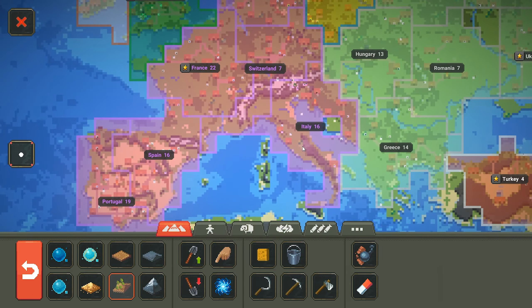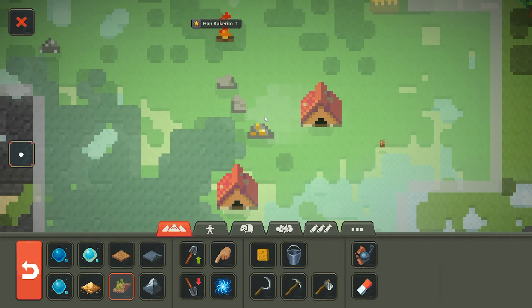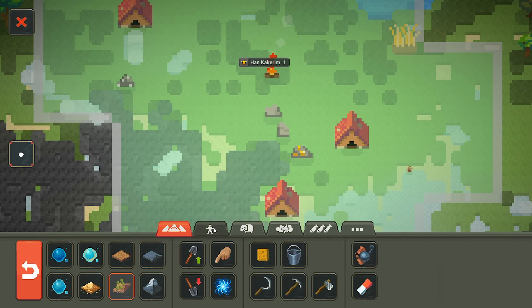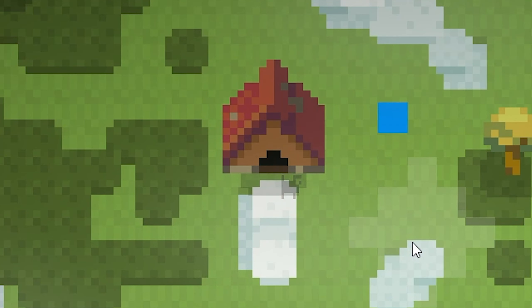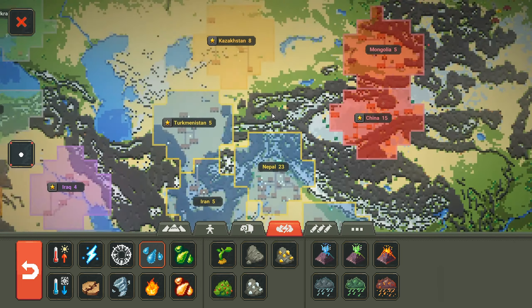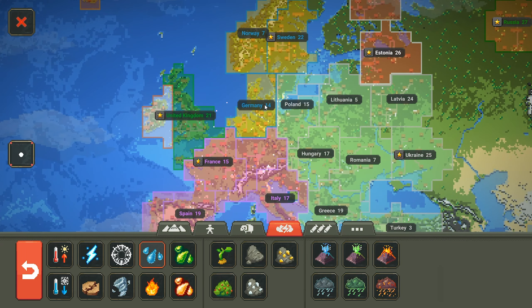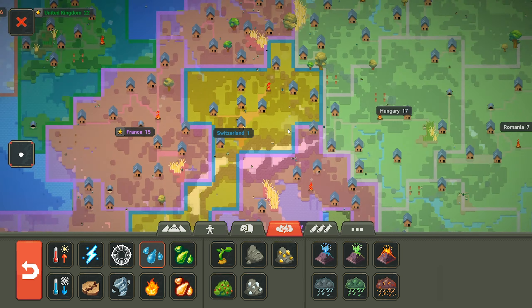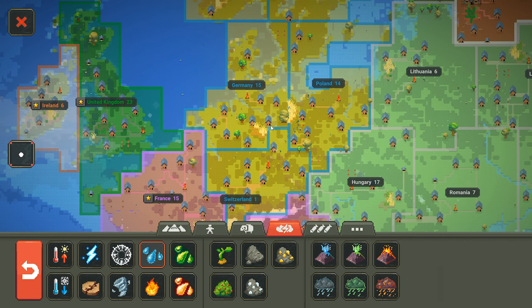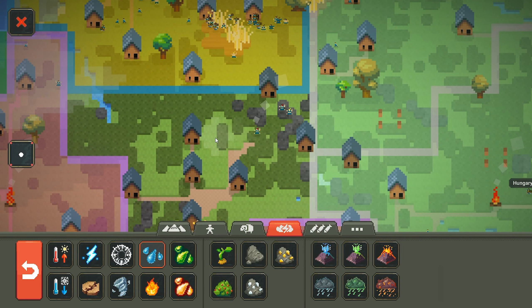France is doing pretty well, taking over the southern portion. My dwarves though — I had such plans for them — they're not doing anything. The dwarves have actually just died and that kingdom is now in ruin. Scrolling out, it's a toss-up between France and Sweden, with ongoing battles. France just took over Germany — nope, just lost it again. It's all contested territory.